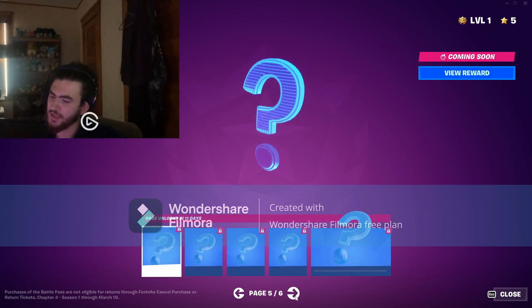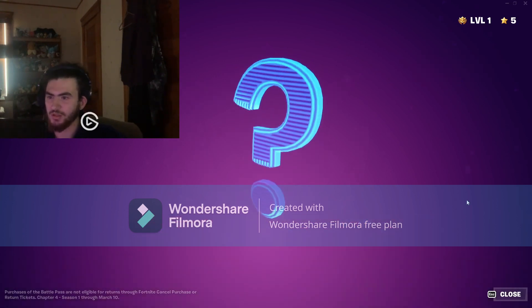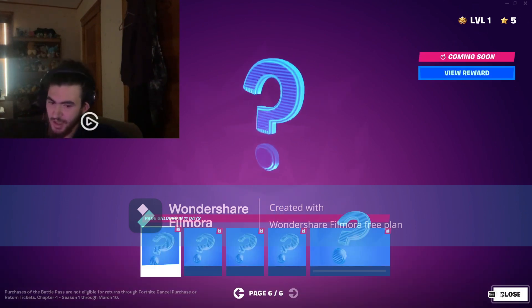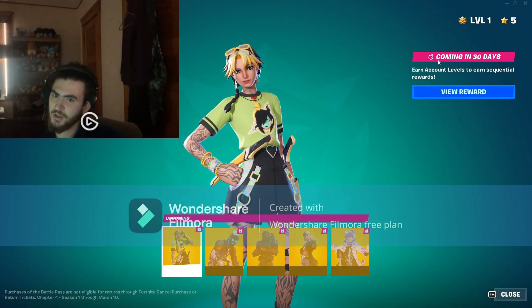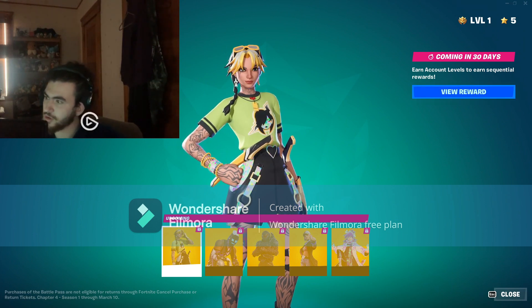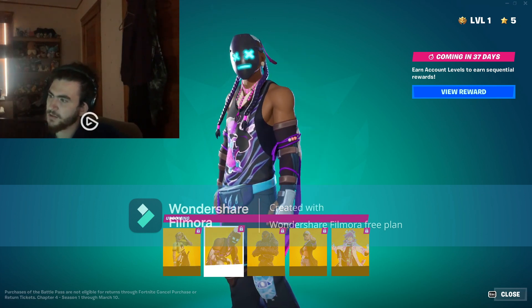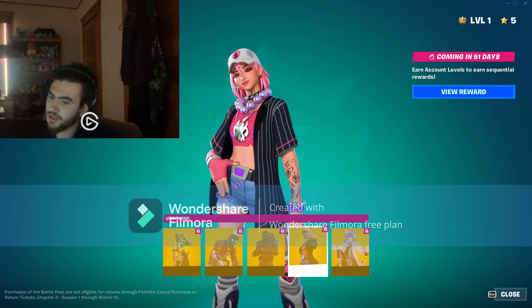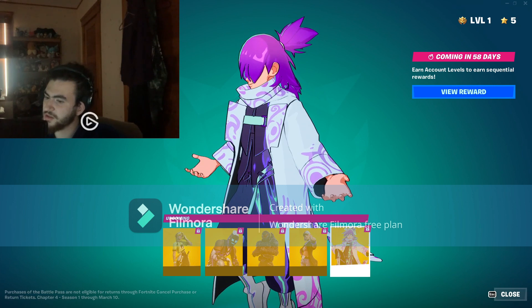Page four unlocks in 11 days, five unlocks and six unlocks in 11 days — these are going to be the three pages for the super styles. I hope they're good mid-season drops. Coming in 30 days — earn account levels to earn sequential rewards. We got Sunlit Saline, Thrasher Messiah, Ember Armor, Away Game Dusty, and Ascension Nezumi.